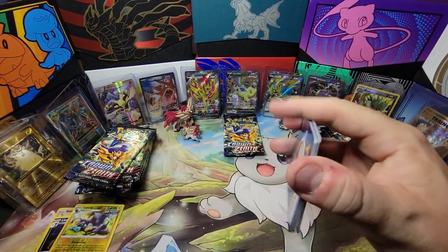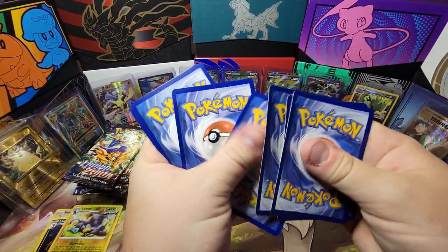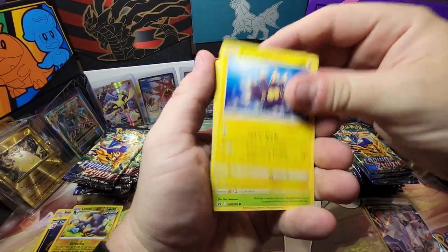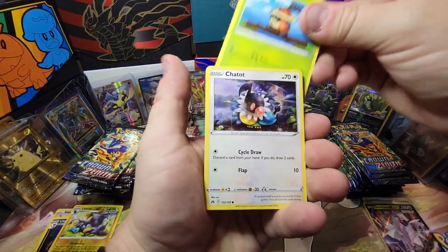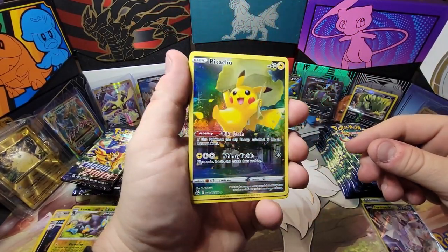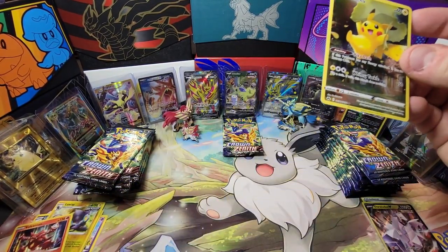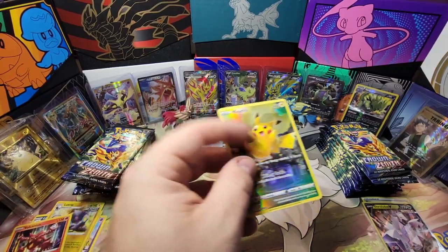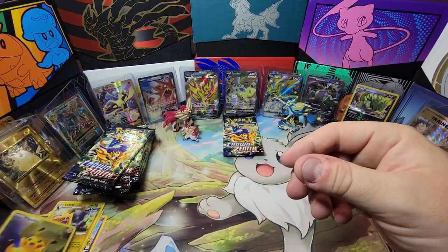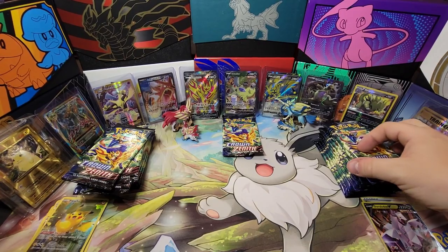Zamazenta gets another chance to give us something. We're looking for alt arts too — we haven't gotten a lot of those on this channel. Oh yes! There we go — that Pikachu is a really hard one to pull. So far we've got two Galarian Gallery cards and that's a good one to get. I've definitely pulled this one maybe one time — but that is a chase for sure. Zacian off to the races, only about one hit behind.